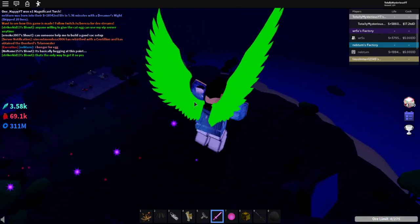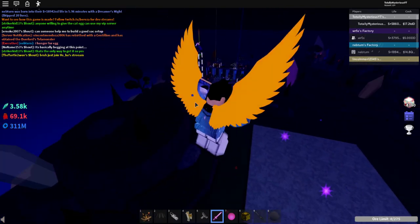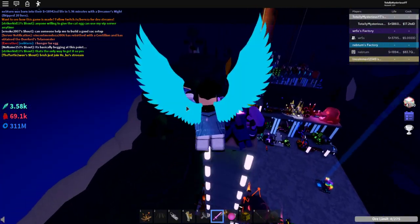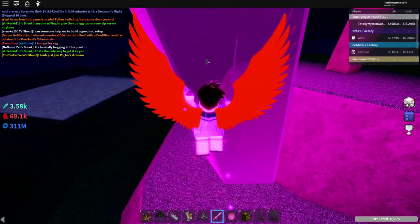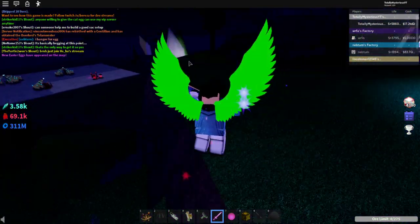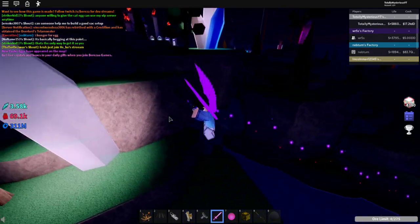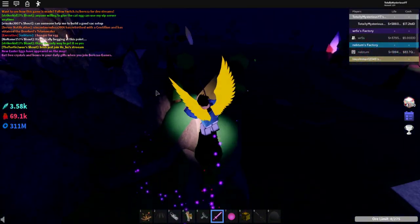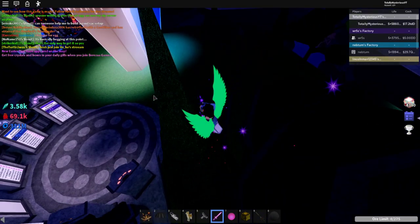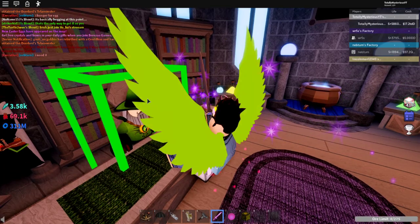The illusion egg awards you an exotic upgrader, and the noob egg awards you 10 guardians. For the rest of the eggs, they're even easier to get — it just relies on luck. Whenever you see in the chat that new Easter eggs have appeared on the map, just run around and click them. If clicking doesn't work, you already have that one. Then report back to the guy in the tower, click claim, and you'll claim those eggs.